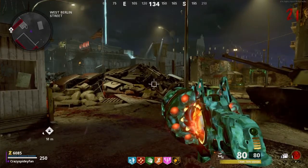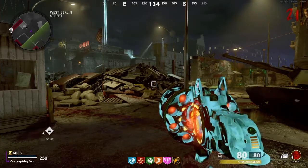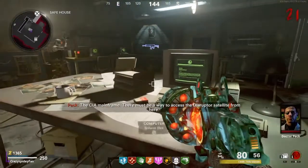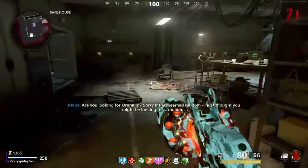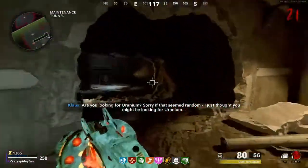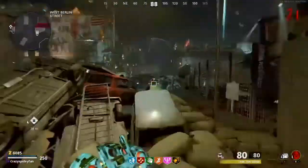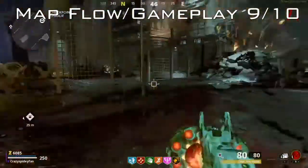Pack-a-Punch is a lot more simple than usual — you just gotta fight a Disciple with a bunch of zombies. But it's fun, because it plays Avogadro from Alpha Omega, which is a really fun boss fight theme. Overall, I think the map flows greatly and it's easy to get around. The gameplay and base setup is fun and flows well. I give Mauer der Toten's map flow and gameplay a 9 out of 10 — best of Cold War, again.